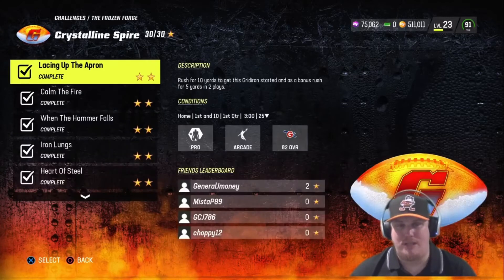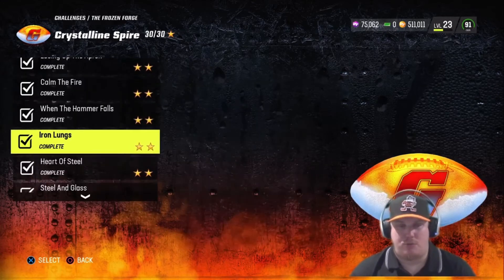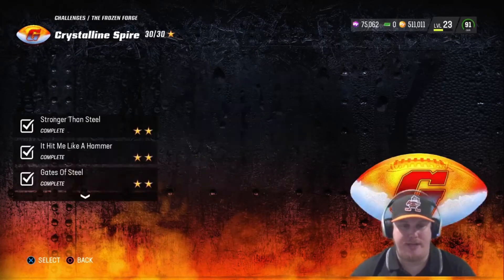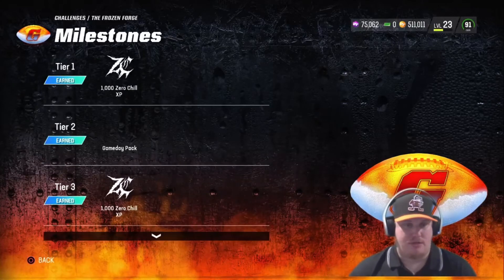You're going to see the challenges here. These aren't really bad challenges — two stars, and they're pretty easy. You're going to rush for some yards, with bonus goals to rush in a certain place. You're also going to pass for some yards and play some defense here as well. So there's an opportunity to earn some pretty nice packs as well as a player here. Let's talk about these milestones.